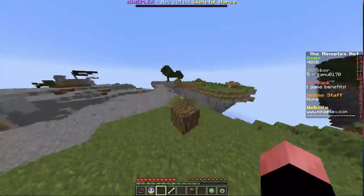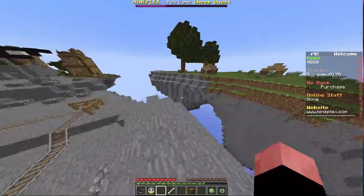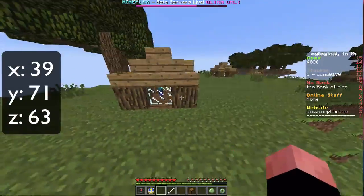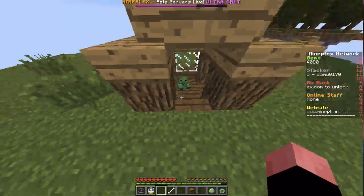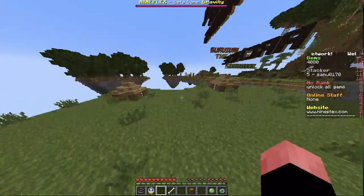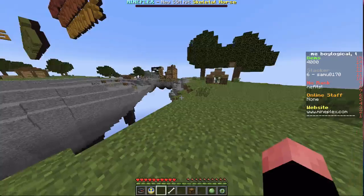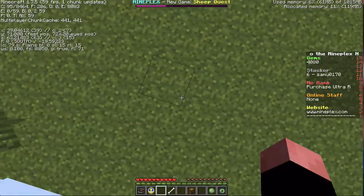Let's see if there's anything special this way. There's like a mob — a baby zombie house. It's like baby zombie houses. Baby zombie houses are at these locations at the top.